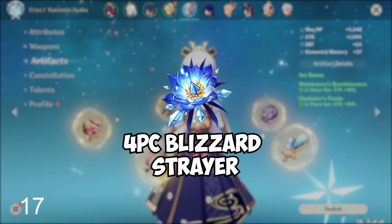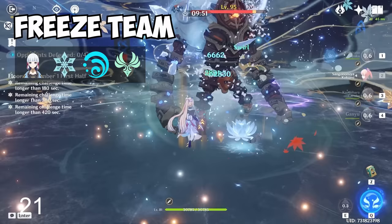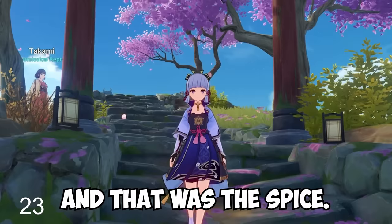In terms of artifacts, the Blizzard Strayer set reigns supreme, but there are alternatives for the meantime while you're still farming your ultimate set. Her best teams are freeze and mono-cryo. I'm Juice and that was the spice — now let's get nerdy.